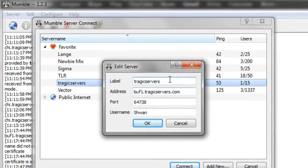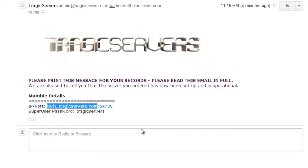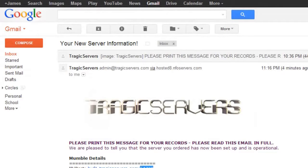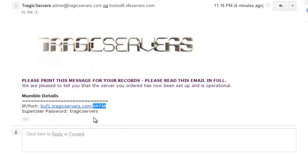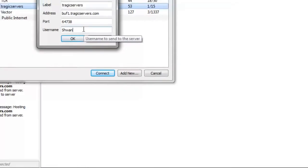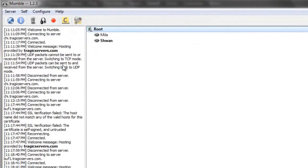I've already done this and it looks like this. The label can be anything you want — every user can have a different label, it doesn't matter. The address is this part of the IP and port — just that part. And then port is 64738, which is this part of the URL from the email. The super user password we'll go into a little bit later. You'll see we have the address filled out, the port filled out, and the username — it can be whatever you want, whatever you're going to use when you connect to this server normally. Go ahead and press OK and double-click on the server.